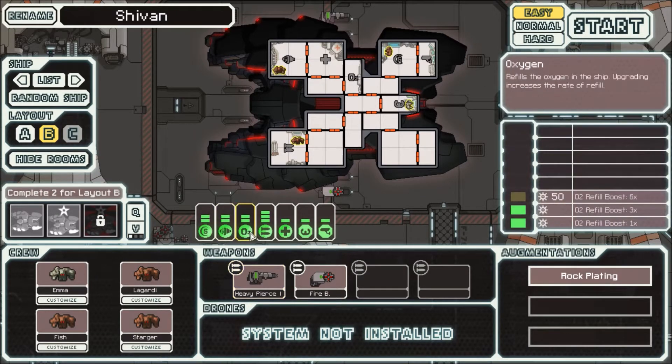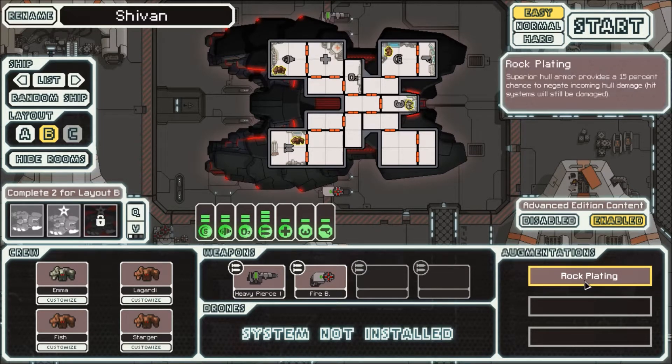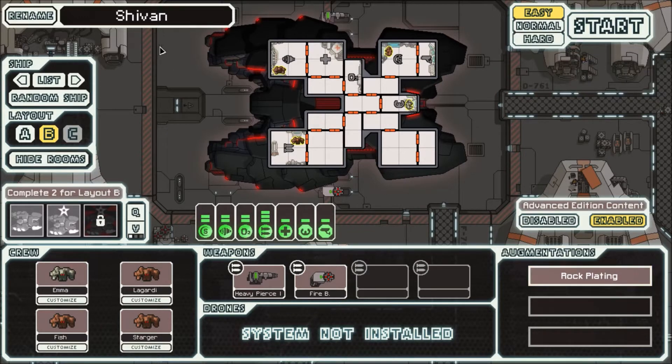We start with a double point in oxygen, which is kind of neat. We don't have a door system, but on top of that there's also no vents out into space, so that matters a little less. If we get a breach, it's not like the breach is going to go through the doors because we can't open them. If there's a fire it's more likely to spread, but they're all immune to fire damage and we have four of them for that reason. Rock plating means our systems still get damaged, but there's a 15% chance our hull doesn't take damage.